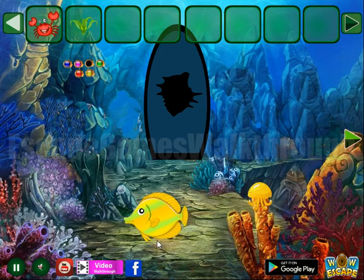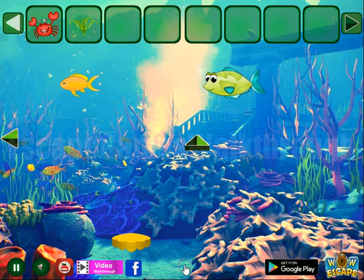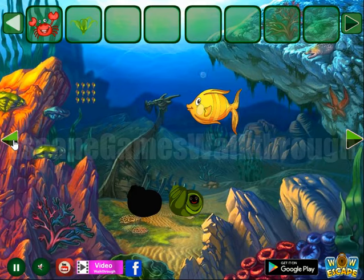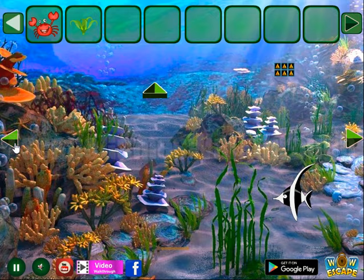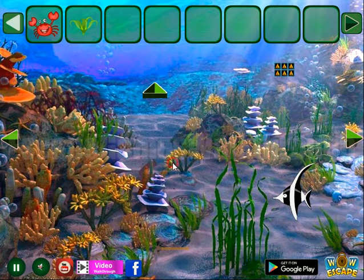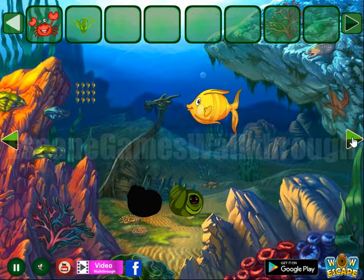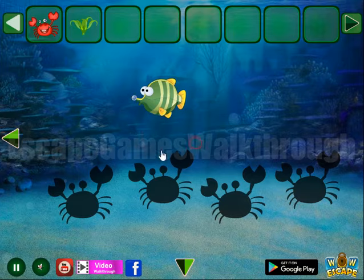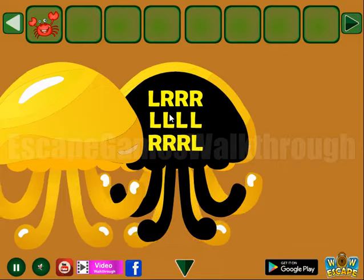We've got a crab. Then what else do we have? We have a sea wick, so we need to use it on somebody. Turtle is not the right place to use it. This fish is also red. And there was a jellyfish somewhere — so here it is. Let's clean it.